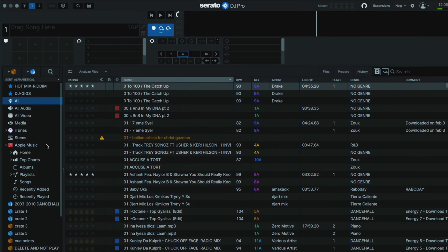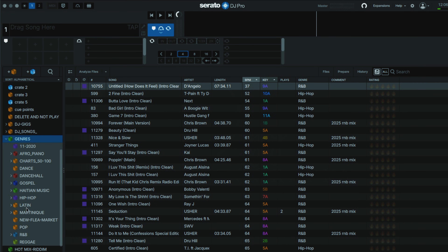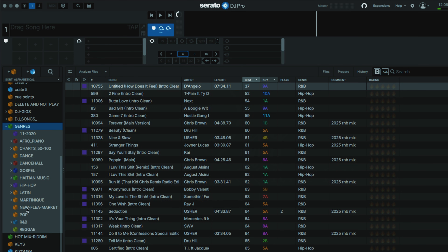Serato just released a brand new update and it's a game changer. When you open up Serato it's going to go to your main library. There are a few things you may have already seen, but we're going to touch on everything. The first thing I want to talk about is crate colors. On the left side I have some crates that are green, some that are red, and even inside those I have different colors.